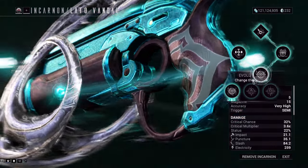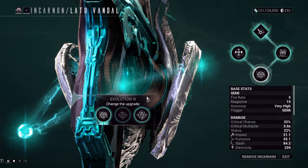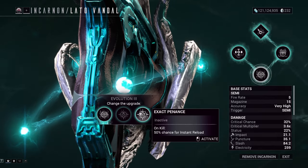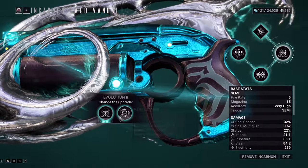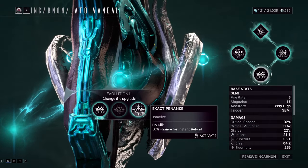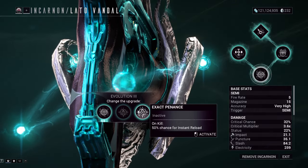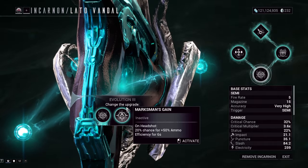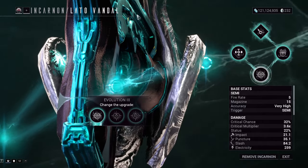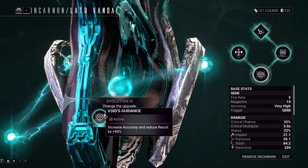Third evolution — out of the three we picked Void Guidance, which increases your accuracy and reduces recoil by 50%. The other two are better for damage: one has a 50% chance of instant reload, which isn't great paired with the other evolution. Keep in mind this only works for the non-Incarnon version — it doesn't reload your Incarnon form or give you more ammo for it. Marksman's Gain gives more ammo efficiency but also doesn't proc for the Incarnon form, so if you're doing an Incarnon build, both of those are essentially useless. Pick Void Guidance for accuracy and reduced recoil.